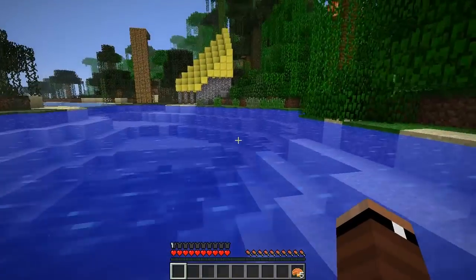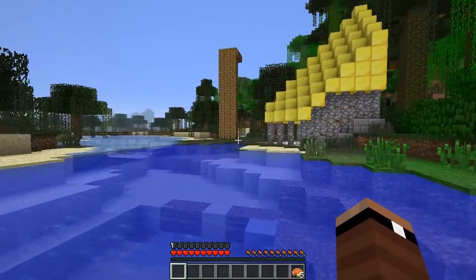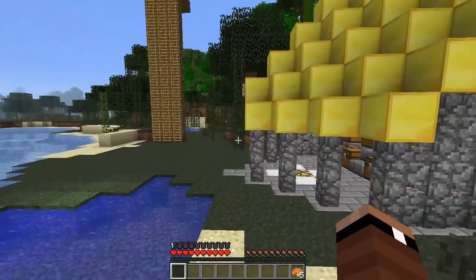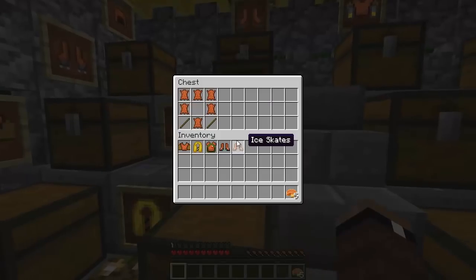You can swim underwater quite a bit faster too. I really like this mod because I definitely hate swimming underwater — it just takes forever. In Season 4 of the Minecraft Files I did that a lot and it was really annoying. But there you go, those are flippers.